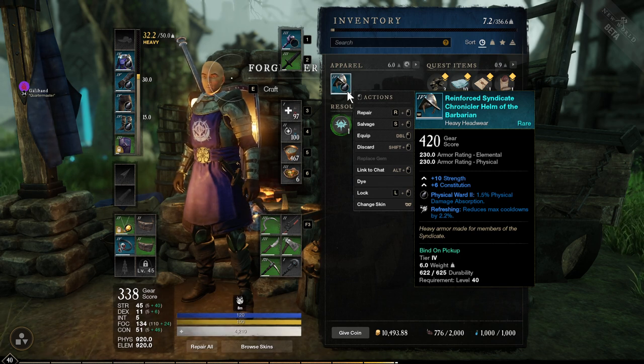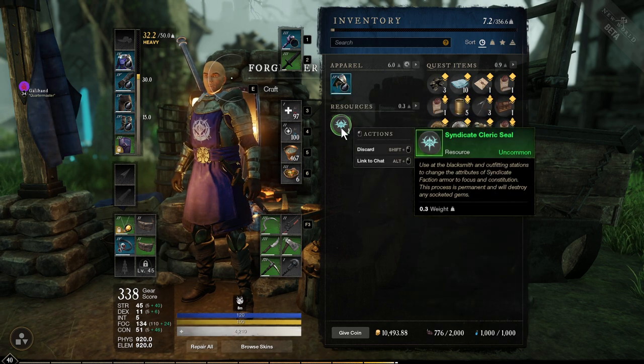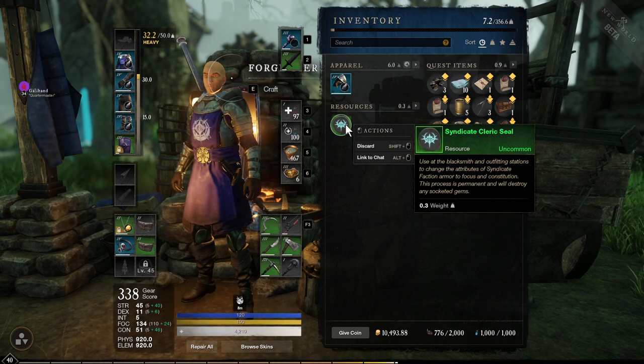So this is already set for a barbarian — as a barbarian seal it's plus 10 strength, plus 6 constitution. So I guess if you're a melee-focused person you wouldn't want to change this. But since I'm a life staff, I want to change the stats.